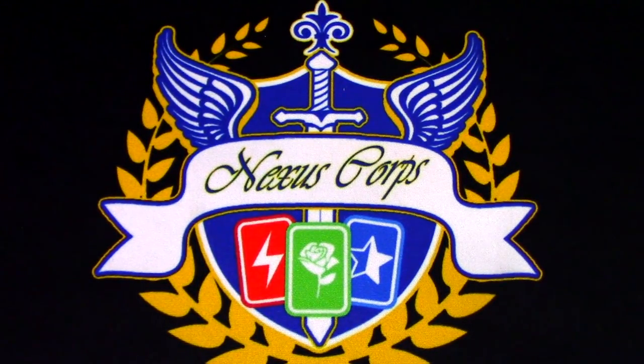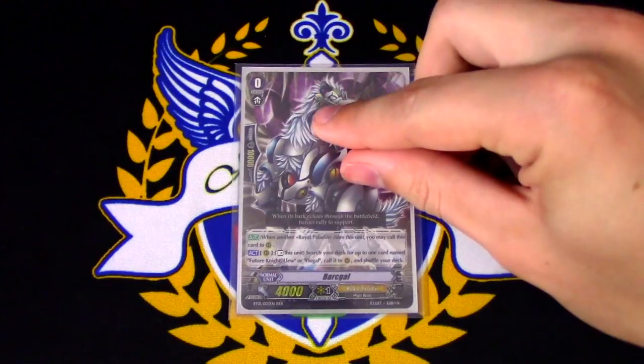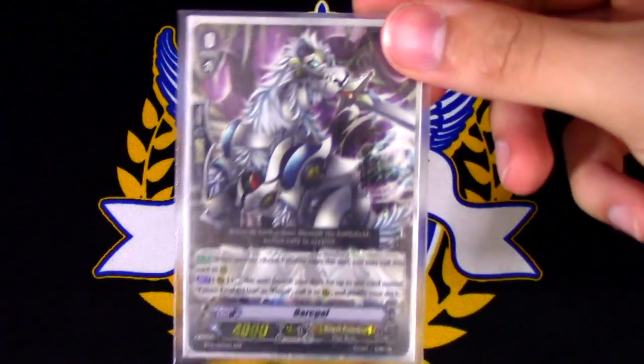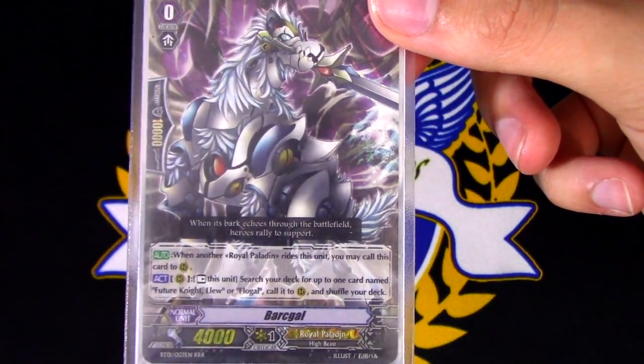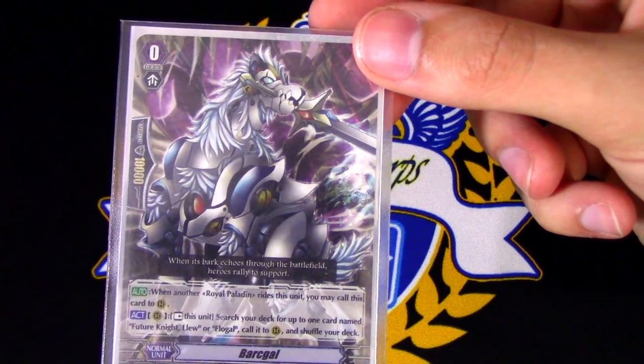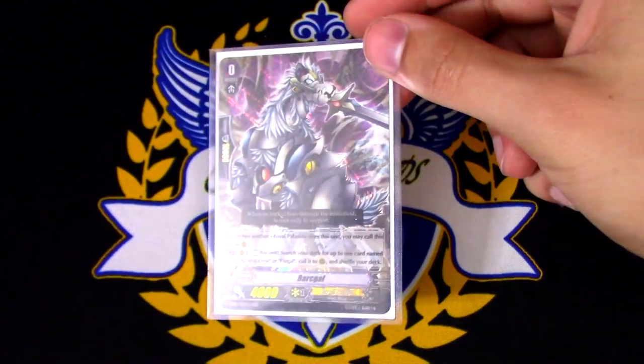Starting off with our starter, we're running Bark Gull. Bark Gull's back, and that's all that matters in life right now. Bark Gull's skill is Forerunner, spelled out for you, which is when another Royal Paladin rides this unit, you may call it to rear.